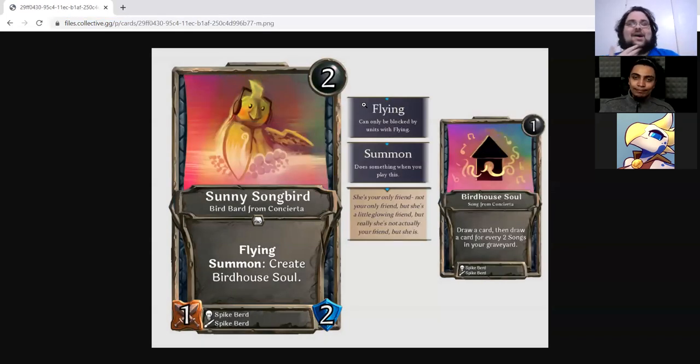Sunny Songbird is a two-drop neutral one/two Bird Bard from Concierge with flying and summon: creed Birdhouse Soul. Birdhouse Soul is a one-drop Song with: draw a card, then draw a card for each two songs in your graveyard. I like this just because it's so cute — the art is cute, the token art is cute, the name is cute. It's really adorable and fitting for Concierge in particular, and it synergizes with the Song stuff. I've been waiting for a Song card to speak to me well enough to try this archetype, and this one almost makes you want to pick up the deck.